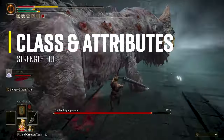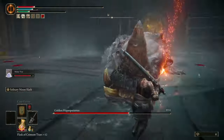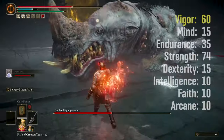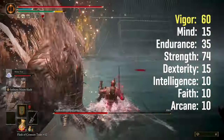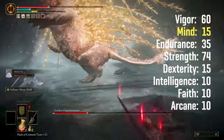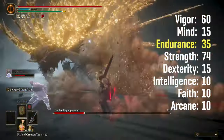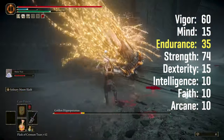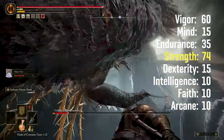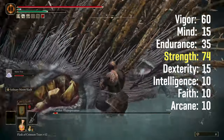In this build, Strength and Vigor are the main stats, followed by Endurance. The class I'm using is Wretch, but you can use Hero or Vagabond. This character is level 150 with the following attributes: Vigor at 60 — because DLC enemies are tough and you need a solid health base; Mind at 15 for a good FP pool if you plan to use the Solitary Moonslash Ash of War often; Endurance at 35 so you can wear the Oathseeker Knight set with the Great Sword of Solitude and still have good stamina for consecutive attacks and guard counters; and Strength at 74, the main damage stat.